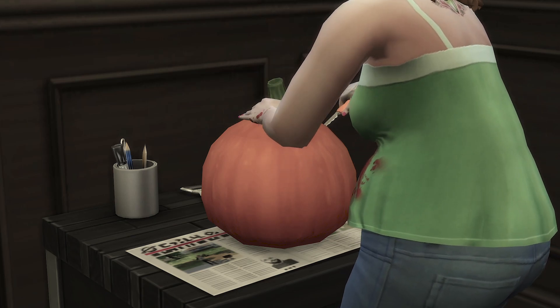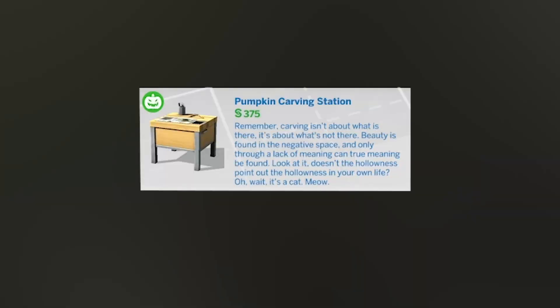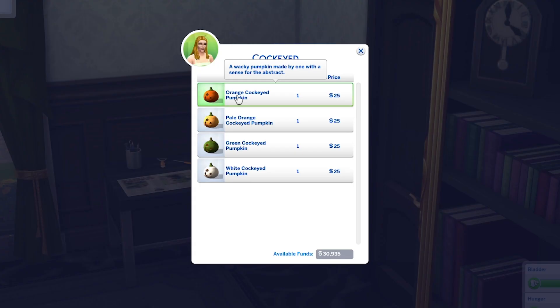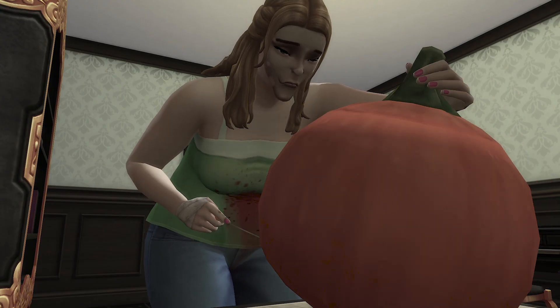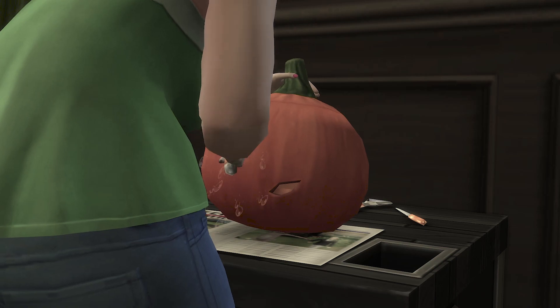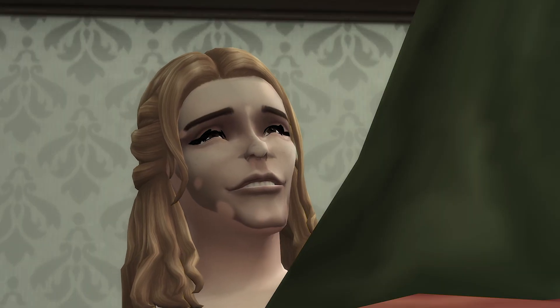Here's one item I never use but I wish I used in The Sims 4 — it's the carving station from the Spooky Stuff Pack, perfect for decorating homes and making lots feel spooky. As we all know, it's spooky season, so be like this sim and have your sims carve out spooky pumpkins.